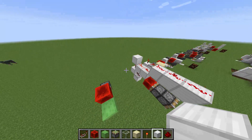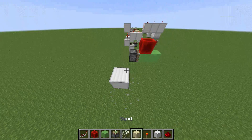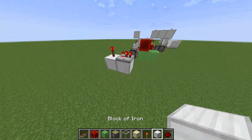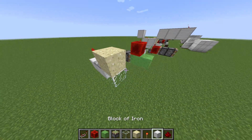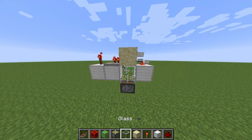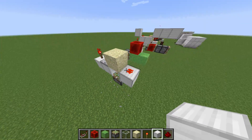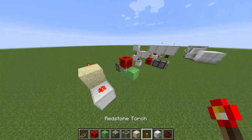Second one, as you can see, we're going to start over here. We're going to go up here, place a torch, going with a repeater. We're going to put a glass block right here, sand block, another block with dust, and a sticky piston. And there you go. You can see it responds to the updates.